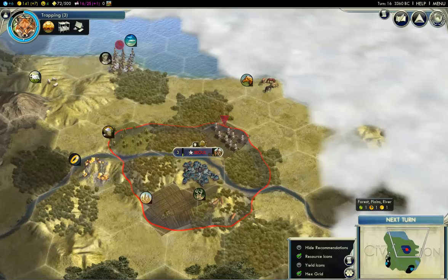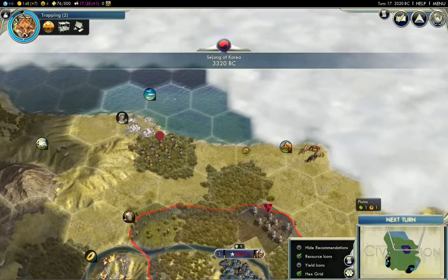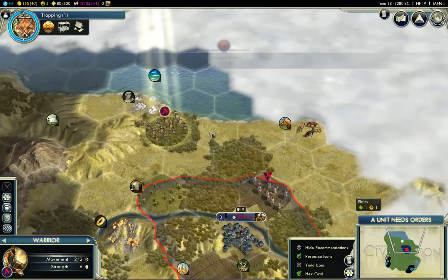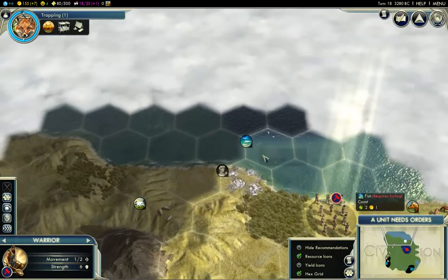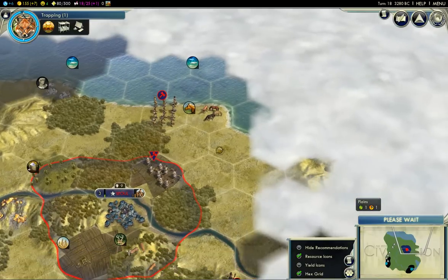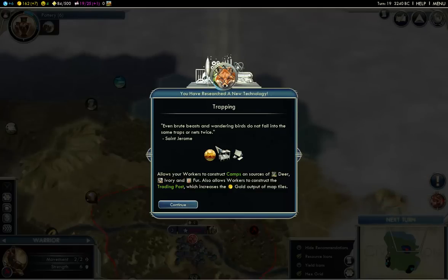Farm that up. Continue moving this way - we'll check this whole area of the coast. There's fish, marble, sheep, and the Great Barrier Reef, which doesn't show up as a little pop-up, but it's right here. Great Barrier Reef might even be more than one tile, although if it is, it's over here and we're not going to be able to reach it anyway. More fish, and the horses. I don't tend to value horses very highly because I don't think the units they produce are that amazing, whereas iron is through the roof.